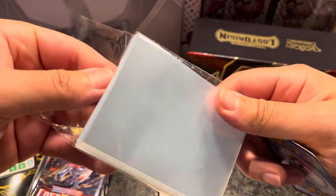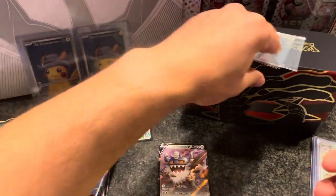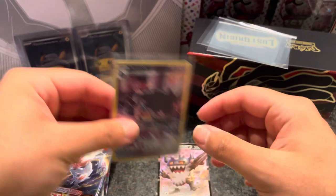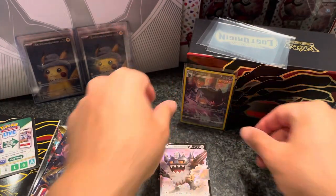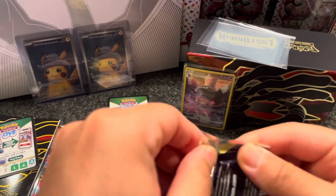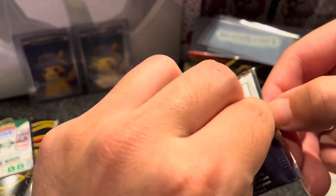I should have been ready with my sleeves. Let's put some sleeves on here. There you go — with the first trainer gallery card, very, very nice. And let's go with pack number two. The Perserk V is just a V, let's not sleeve it up.